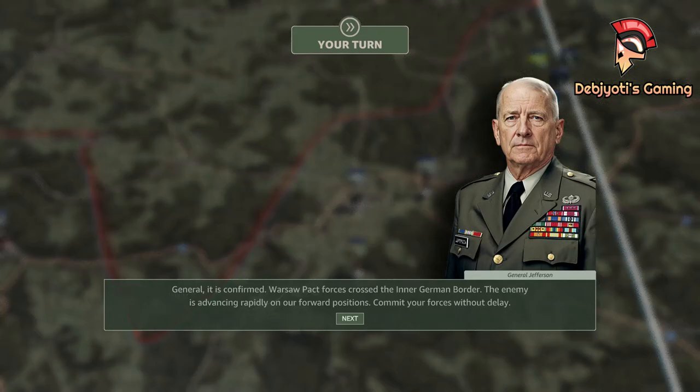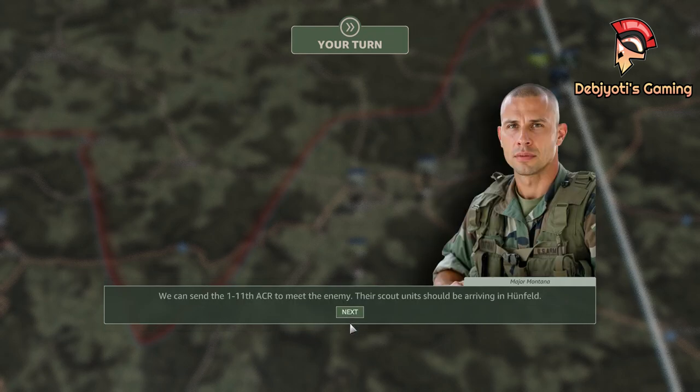General, it is confirmed. Warsaw Pact forces crossed the inner German border. The enemy is advancing rapidly on our forward positions. Commit your forces without delay. We can send the 1-11th ACR to meet the enemy. Their scout units should be arriving in Heunfeld.